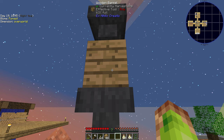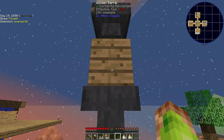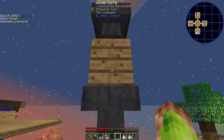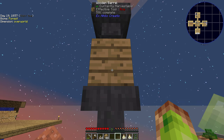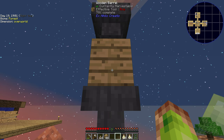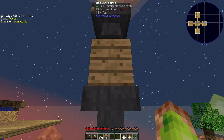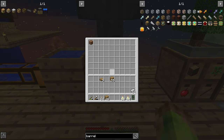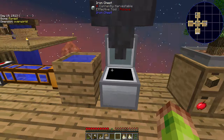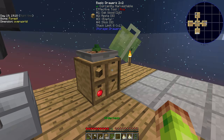A semi-automation using hoppers: you put items in the top and they're automatically pushed into the barrel by the hopper. When the barrel gets to 100 items you've got a completed item — dirt in this case. The hopper below takes that dirt out and puts it in a chest below, then the top refills again. Two hoppers make an automation here, nice and simple. There is your dirt.